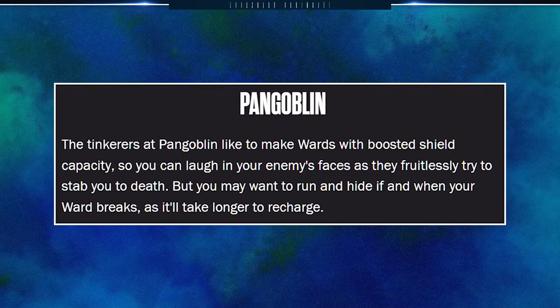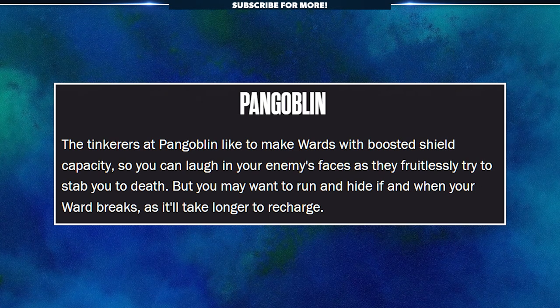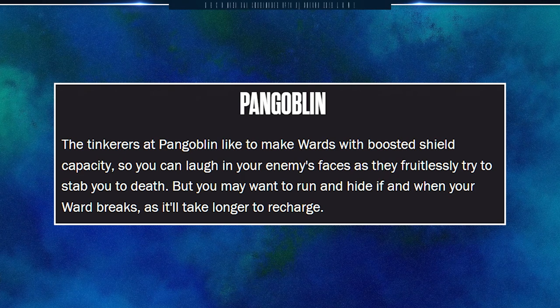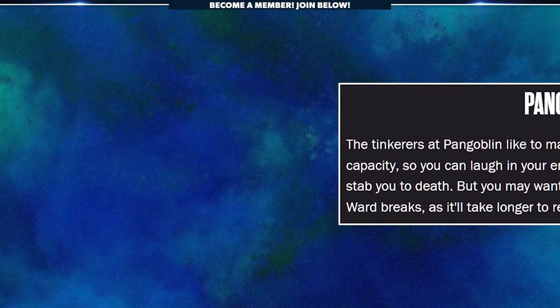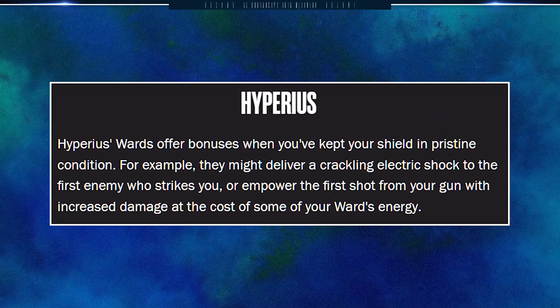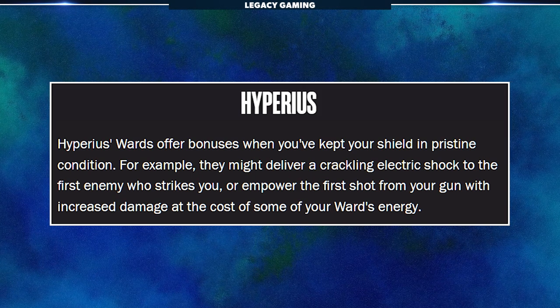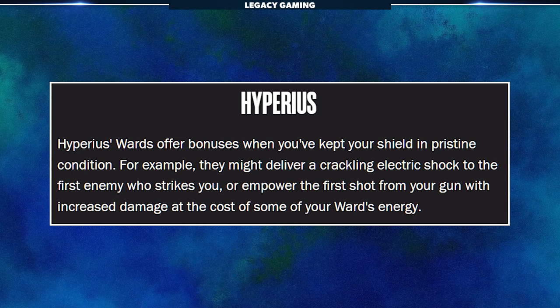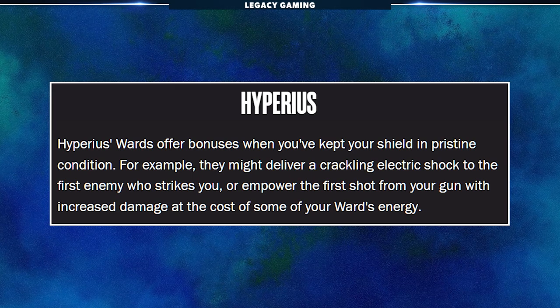There's also Pan Goblin. The tinkerers at Pan Goblin like to make wards with boosted shield capacity, so you can laugh in the enemy's face as they fruitlessly try to stab you to death — but you may want to run and hide if your ward breaks, as it'll take longer to recharge. Finally, Hyperious wards offer bonuses when you've kept your shield in pristine condition — for example, delivering a crackling electric shock to the first enemy who strikes you, or empowering your first shot with increased damage at the cost of some of your ward's energy.